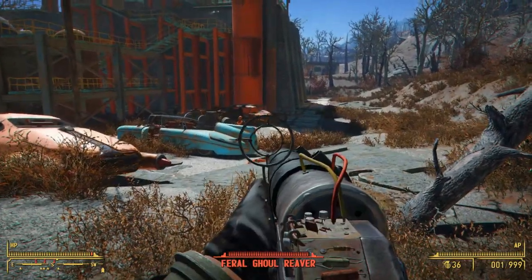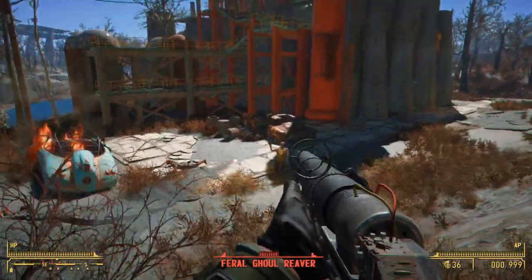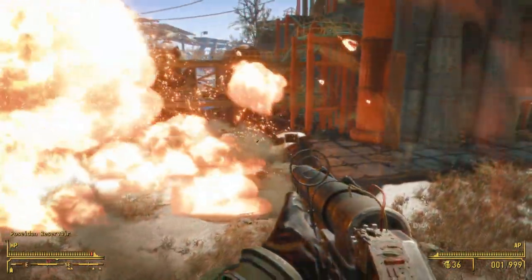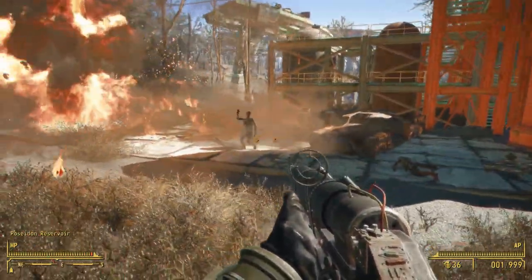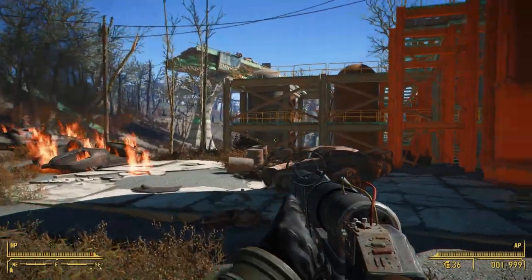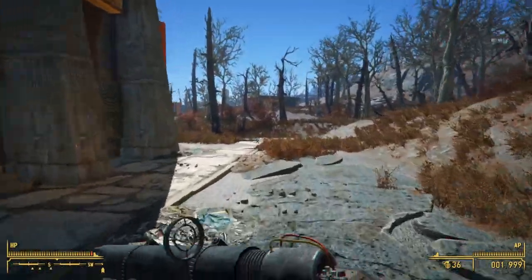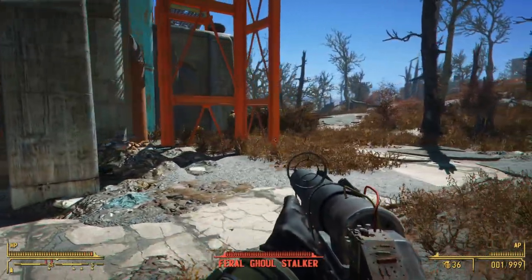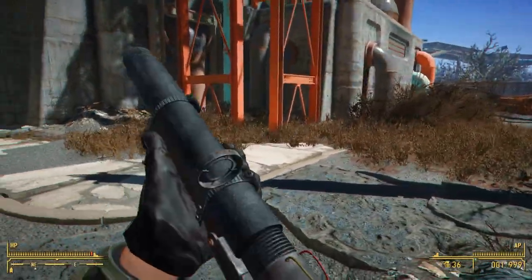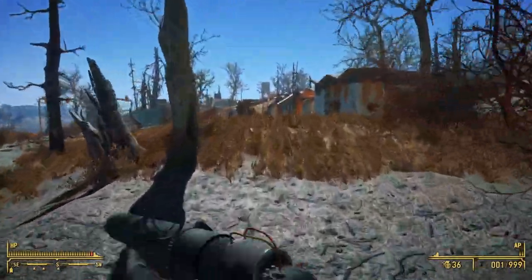It has a chance to spawn on raider bosses, gunner bosses, and even the occasional Minutemen — people who would make use of a scrappy weapon for dealing some pretty significant damage. Balance was definitely what I had in mind when making this thing, as implementing an early game explosive weapon is a pretty difficult thing to do. This weapon is break-action, so you're going to have to reload after every shot, and unlike the missile launcher there is no magazine upgrade — it's always going to be one shot at a time.